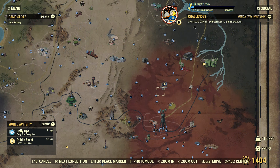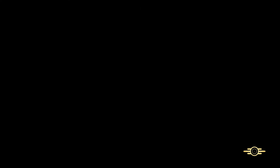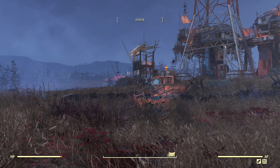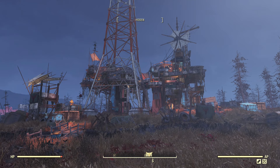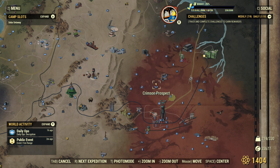The last spot to look for a chainsaw on the public server is the Crimson Prospect — it's a little bit south of the Ranger District. It'll put you on the north side and you need to work your way around to the south side where the chainsaw's at. It'll be on a set of shelves next to an abandoned bus, kind of in plain sight. You can either sneak around so you don't have to deal with enemies, or there might be a little bit of fighting.